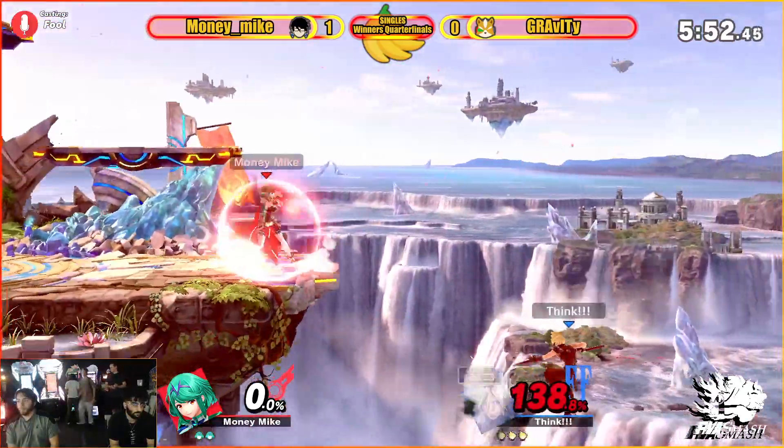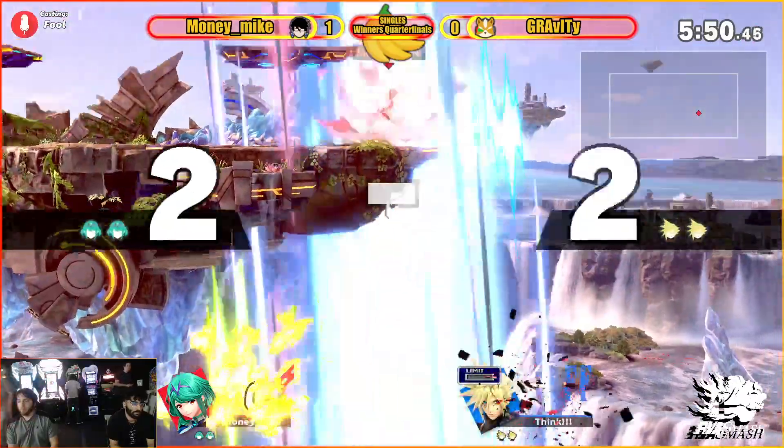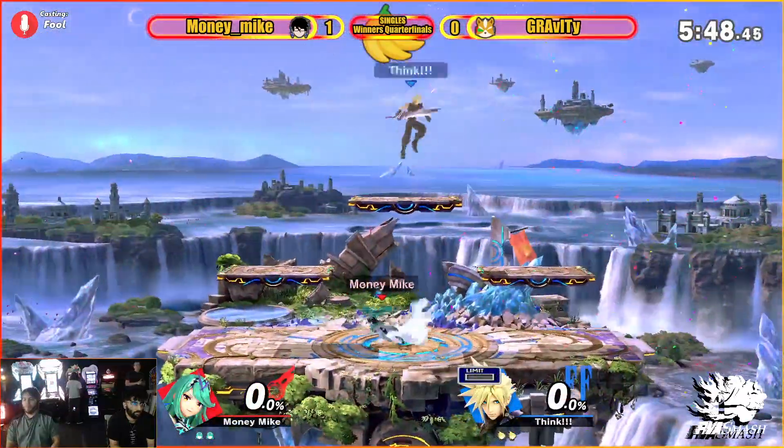The side B from Pyra to get her safely to ledge — she's going too far out there. Yeah, that's going to be a kill. Even percents.